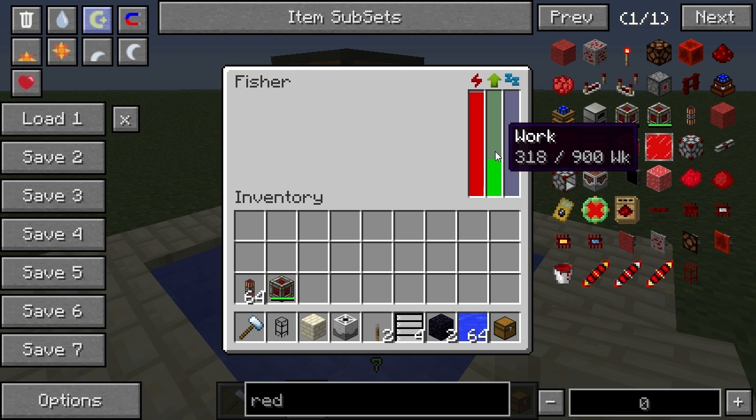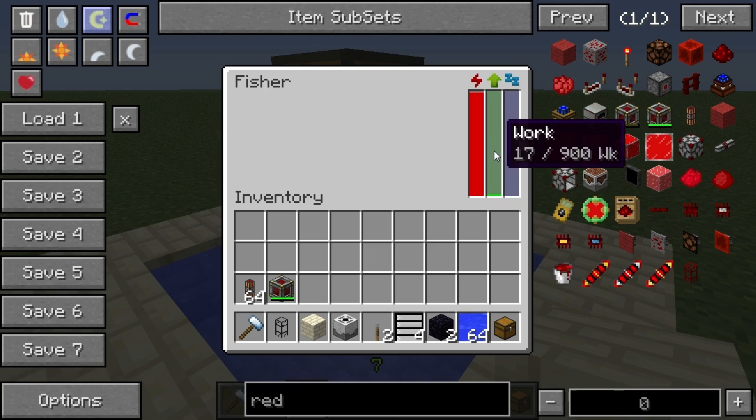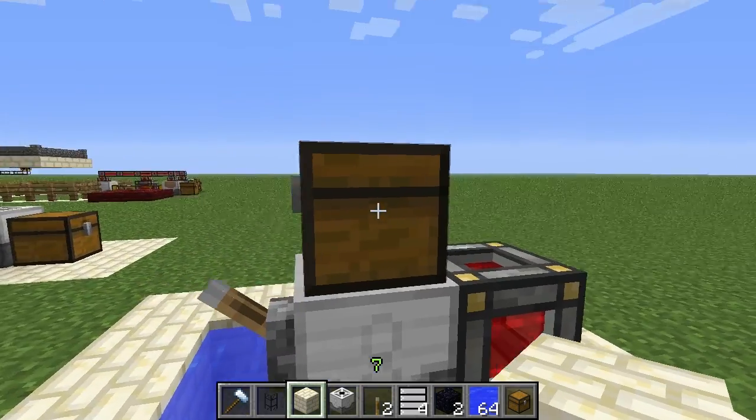It got to 199 and was idling again, then continues once it's done idling. It depends on how much power you provide and how fast it works, but you'll get some nice amounts of fish eventually. I recommend setting up a couple of these if you want a lot of fish really fast. If you provide less power it's possible that it will work in units of 400 work units, so you'll get fish a bit slower because it will idle more.